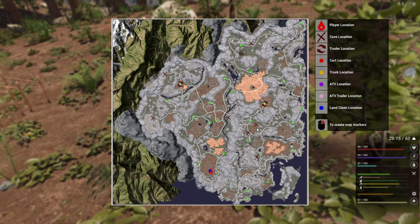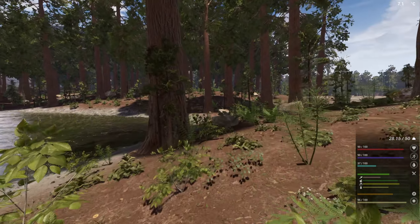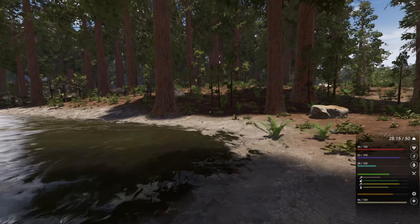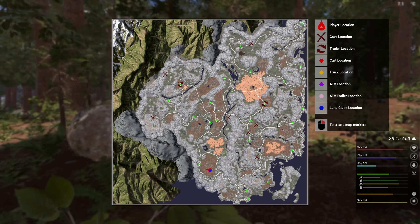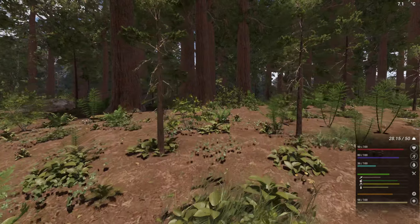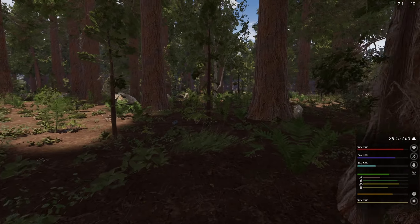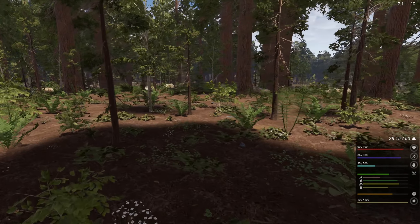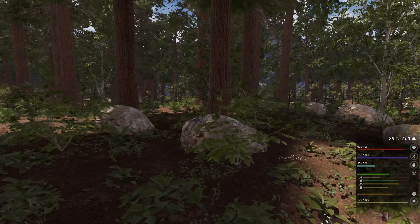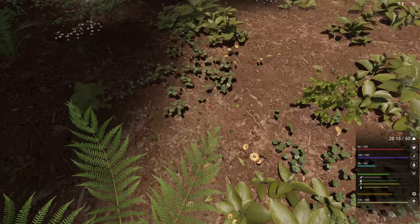Let's take a look at the map and see where I am. So I'm over here — I wonder what this green thing is. Let's check it out. I'm also gonna look for plants that I can pick up, maybe a deer or two. There's also bears and stuff in this game, so I gotta be careful. Where is this? Yellow flower.